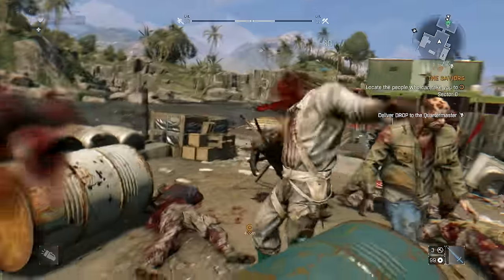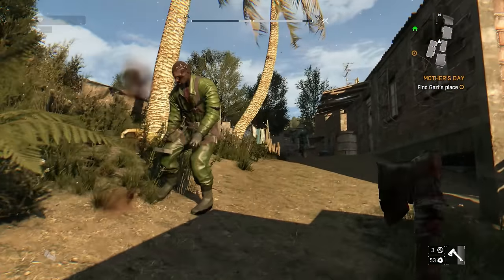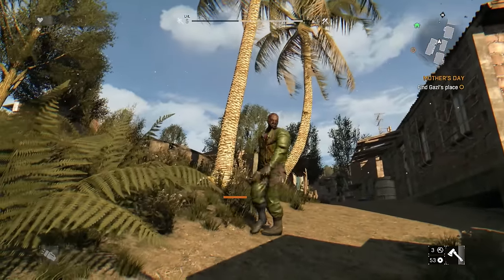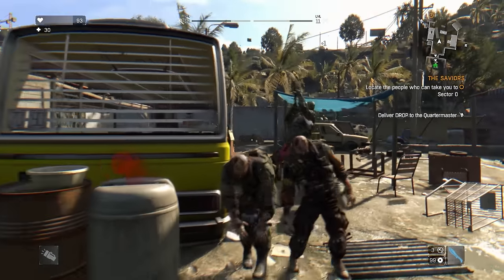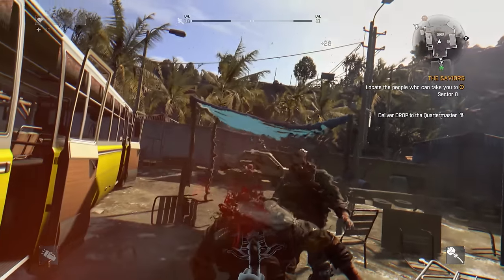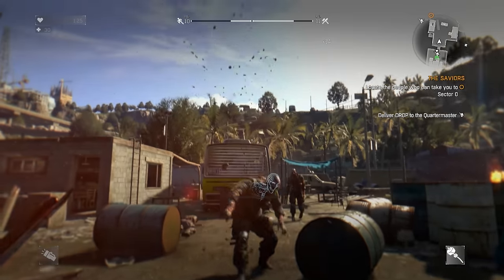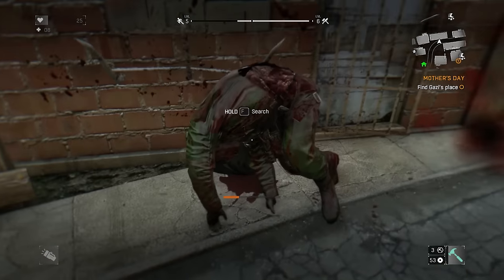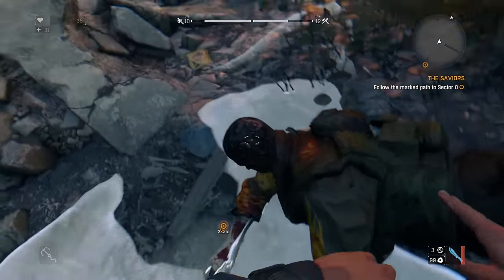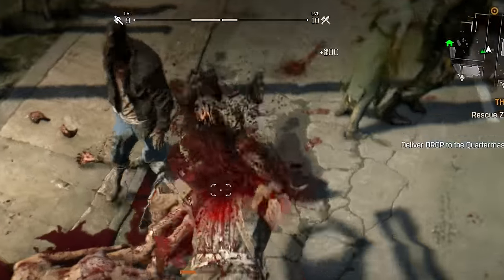The third type is not all that different from the previous — the only difference is that they have a bit more health and, in addition to jaws and hands, they can wield melee weapons. The fourth and final type of biters in the base game aren't visually different from regular biters, but they can be tough in groups because they have bigger health and damage. Most of the time they'll be wearing military uniforms and big leather jackets, and you receive 400 XP for defeating one, making them a good target for farming.